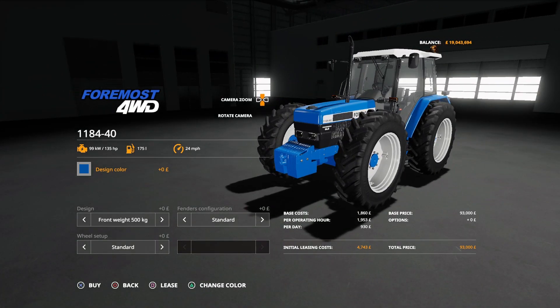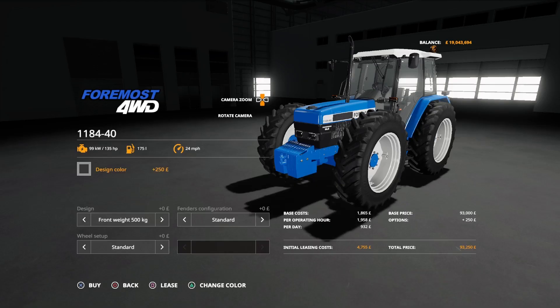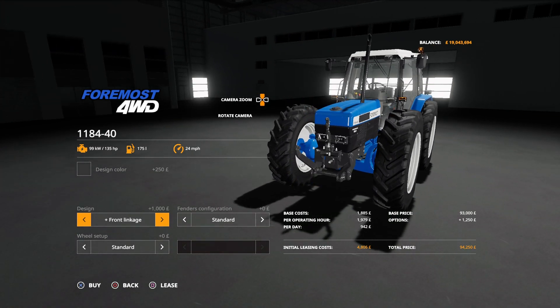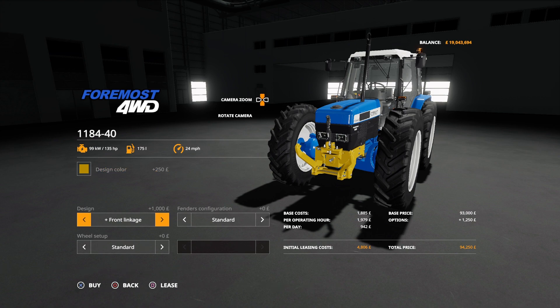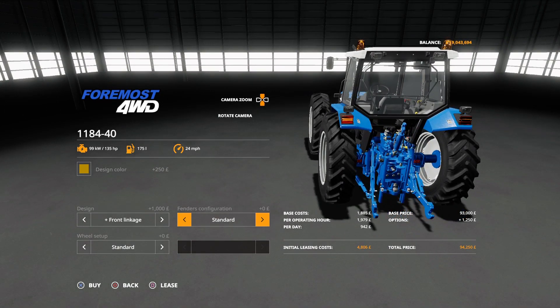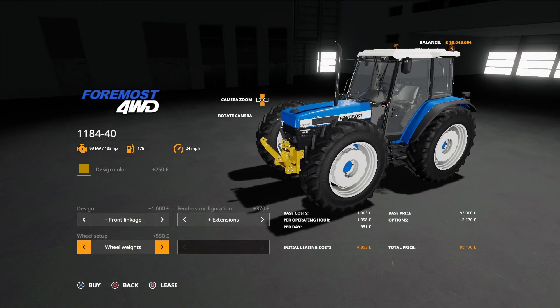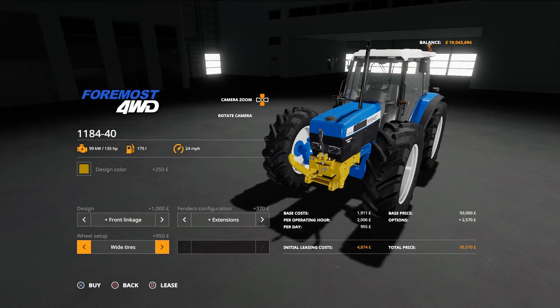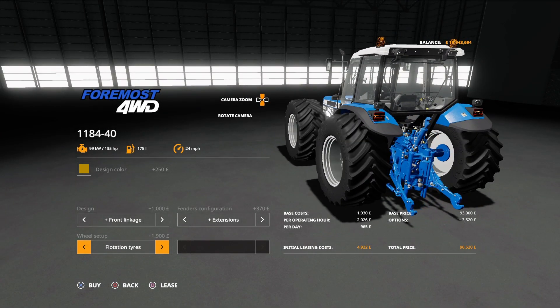Options available: design colour - we can have blue, red, yellow, or grey. That is for the front three-point link, so you can either have it with a front 500 kilogram weight or a three-point link. If you change to yellow, the three-point on the front changes colour accordingly. Fenders: we can have standard or extensions, which puts those plasticky-looking extensions around the back. Wheel setup: standard, standard with weights, wides, twins - which looks absolutely brilliant - or the flotation tyres.